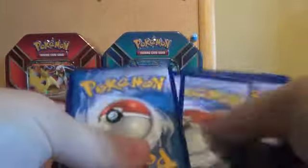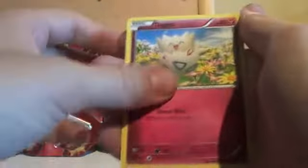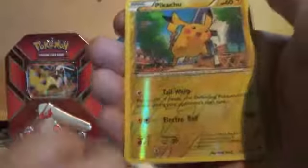Put that over there. We've got an Inkay, Natu, an Ancient Trait Natu, Togepi, Fletchling, Latios Spirit Link, Ultra Ball, Trainer's Mail. The reverse foil was a Pikachu and the rare is a Swellow.